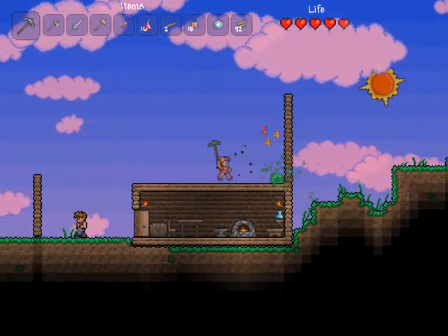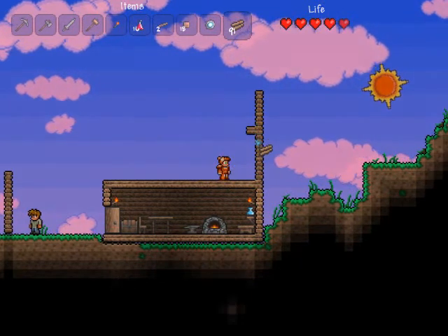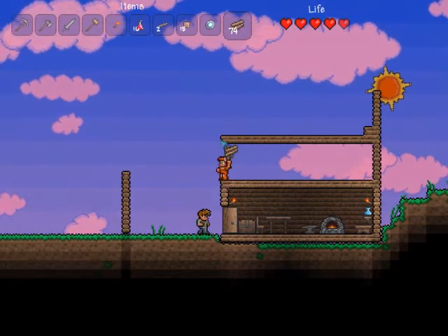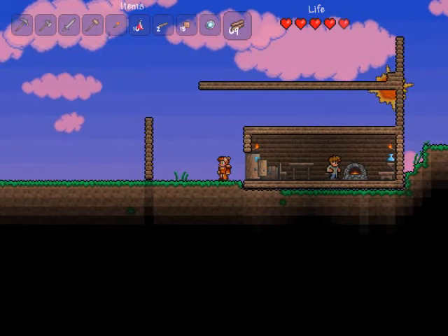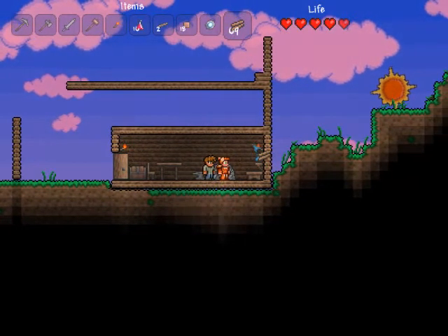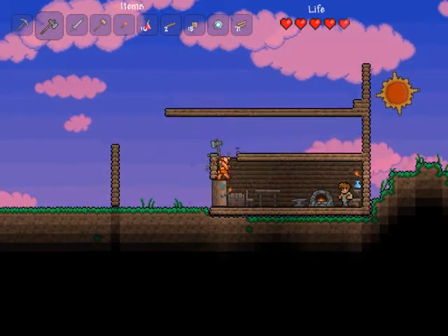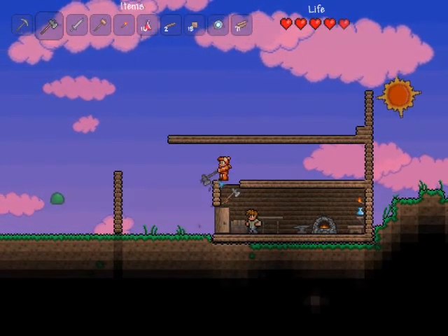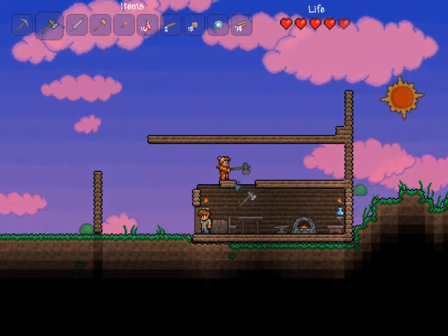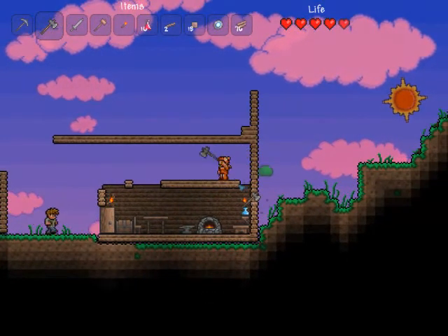Basically you just make a hotel for the NPCs and make simple rooms. I think four blocks high is plenty — the NPCs are all three blocks tall just like you. So yeah, the merchant moves in if you have 50 silver coins. That's the only one we can currently get, I believe.